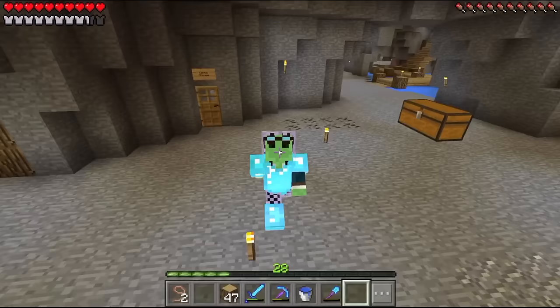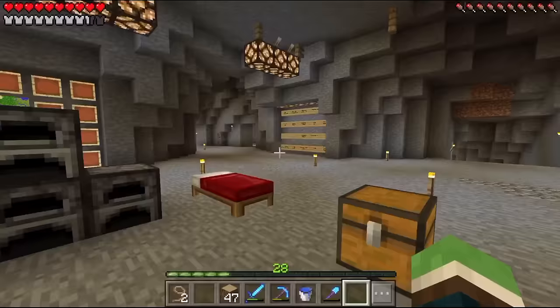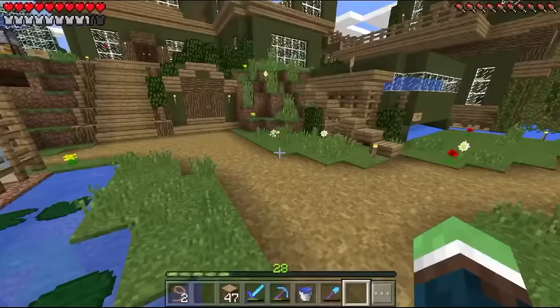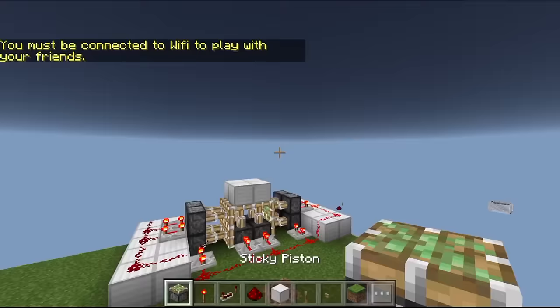Hey everyone, welcome back to another episode of Minecraft Pocket Edition. This is Dallas, episode 125. Today we're going to make some trap doors or secret doors. I tried building something like piston trap doors that open flush with the ground, but they didn't really work on Pocket Edition like they did on PC. I rebuilt it in creative - let's go check it out real quick.